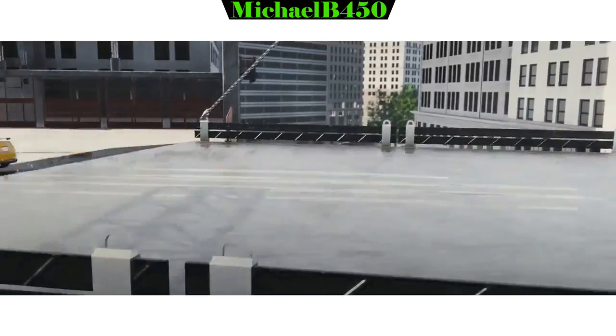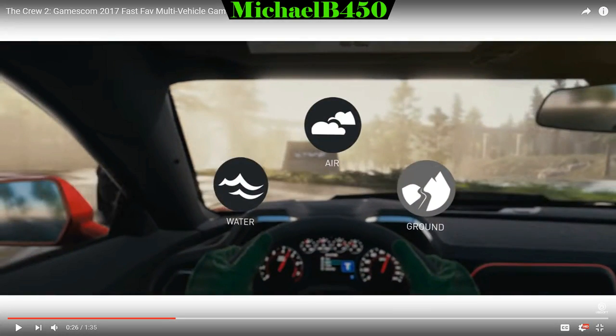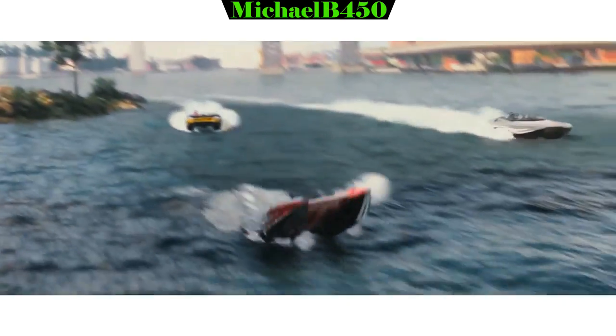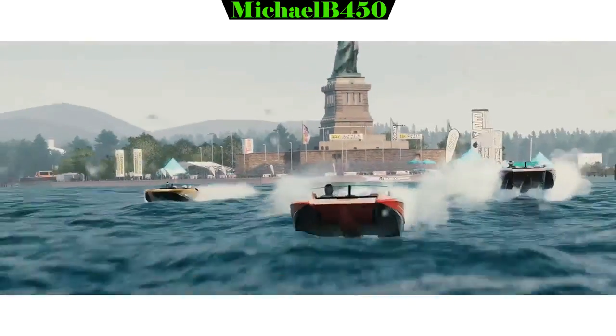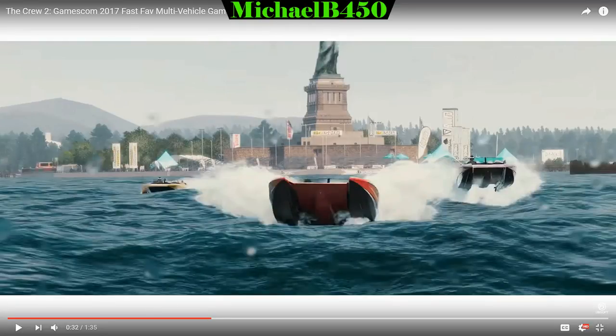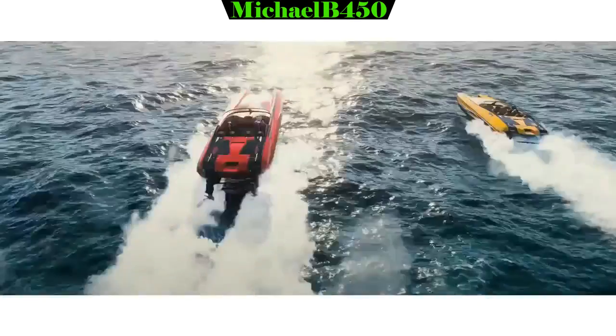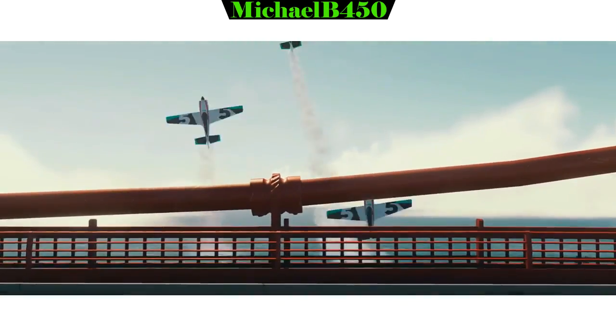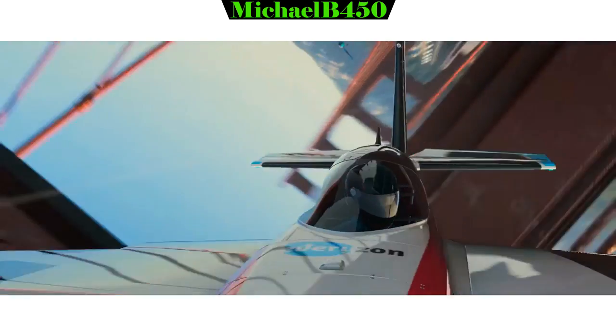Here they're jumping, and then the trailer showcases the ability to switch between different vehicle types — water, air, and ground. The driver goes from a ground vehicle and jumps to a water vehicle, along with what I believe are DCB M31 boats. There's also the plane flying around the San Francisco bridge.